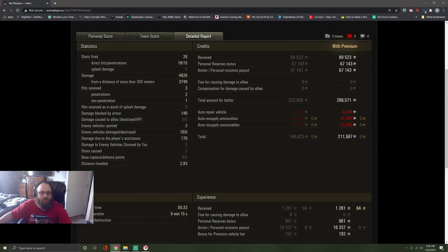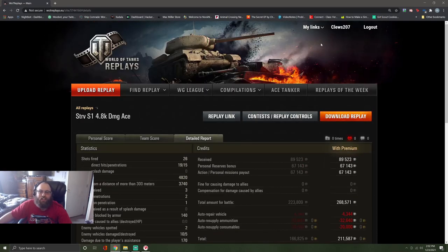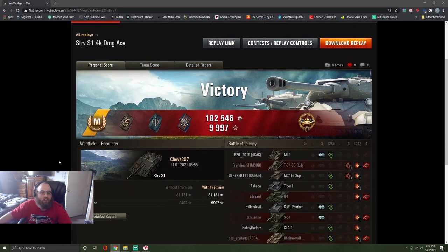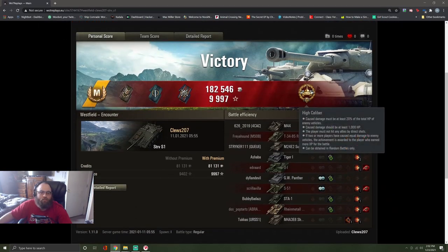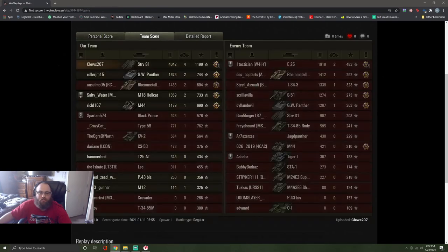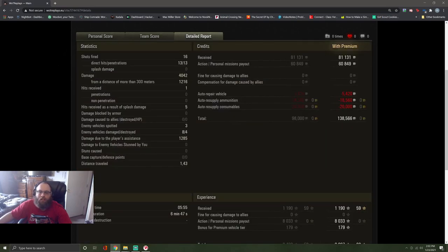On to the second game, which was the 4.8k damage game — another ace, clearly. We got Piscucci's because YOLO, and clearly got another high caliber. This was 89,000 base credits, 268,000 with boosters, 4.8k damage done, 5 kills, 1,200 base XP — we profited 211k off of that one, and I blocked 140 damage with armor. The third replay was that final ace tanker — another high caliber. It was top tier: 81,000 base credits, 882,000 total credits earned, 4k damage done, 1,100 base XP, almost 1,200, 4 kills, and we only profited 138,000 credits with that.